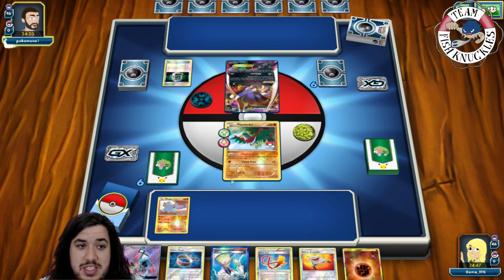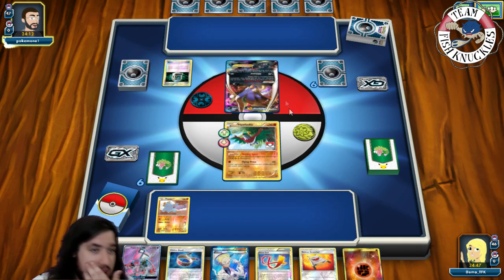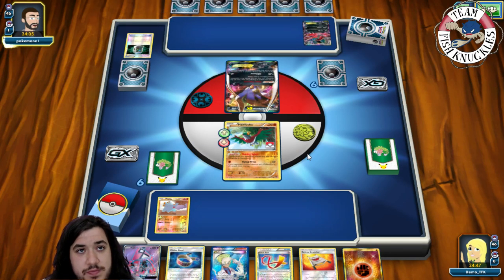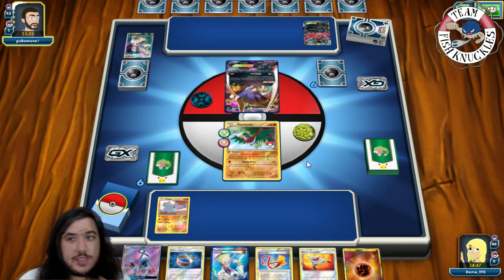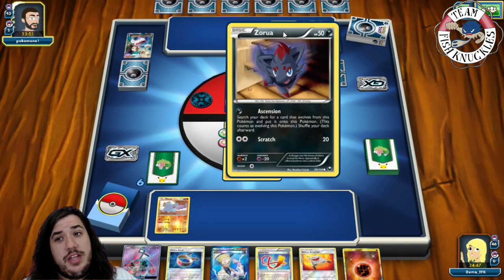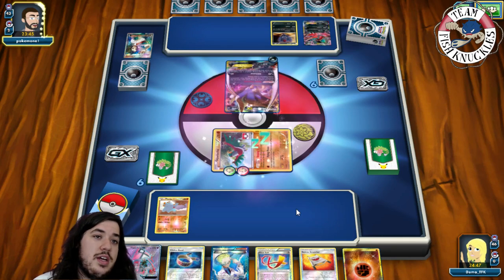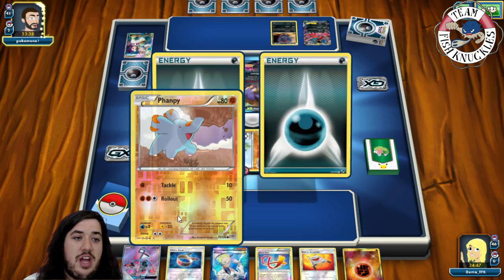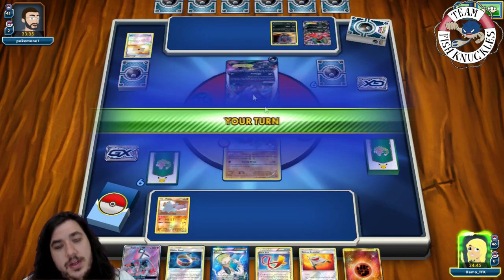We can't hit for weakness against Malamar unfortunately. If we had a Hex Maniac, we could Tapu Lele, Hex Maniac, Choice Band, attach a fighting energy, and take a knockout with Flying Press for 90 times two — 180 — which would be really nice. But we can't do that here. Looks like a Zoroak is coming down. It could be Brutal Bash or Mind Jack — we don't know which one they have. Dark New goes to the active, putting our Hawlucha to sleep.